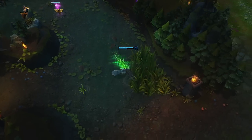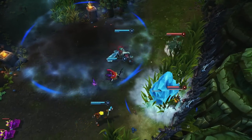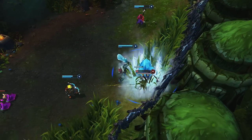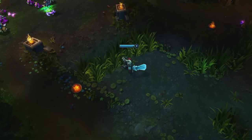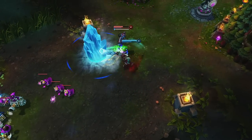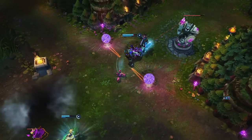When going for a gank, Frozen Domain helps Trundle close the gap and get in range for a well-placed Pillar of Ice. In this scenario, his pillar actually pushes Ashe against the wall, blocking her off from retreating toward her own turret. Even with no walls nearby, Trundle's typical gank opens with Frozen Domain into Pillar of Ice for the slow, and Chomp with a few basic attacks is enough to grant him a kill.